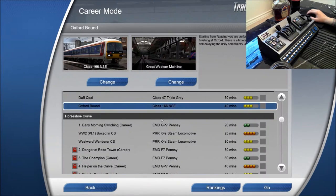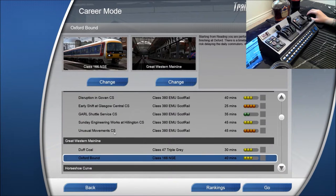We're going to do a career scenario today. We're going to be doing the Great Western Mainline with the Class 166 NSE, and it's Oxford bound. Basically, we're starting at Reading, going all the way to Oxford, stopping at every station, picking up drunk passengers on the way. I'll be drinking and training today, as you can tell. Let's go ahead and get into the game.